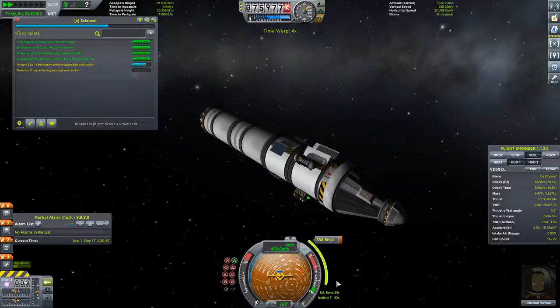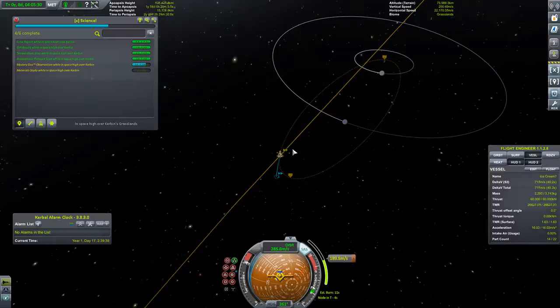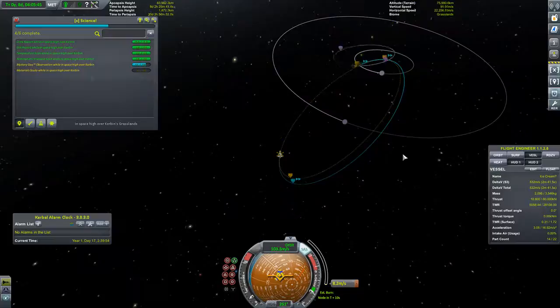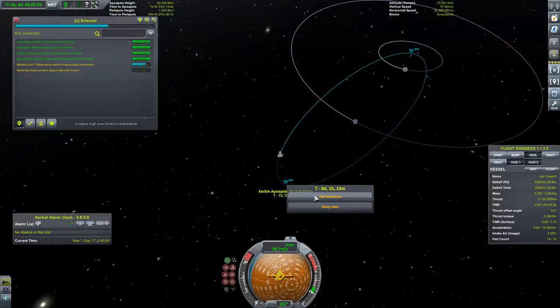And it's almost time for our burn. Let's speed up time just a little bit. And burn. Go to the map. So our orbit is slowly changing. We want to no longer reach escape velocity, and we're almost there. There we go. And thank you — we'll call that good. Add our apoapsis — we'll add a maneuver.